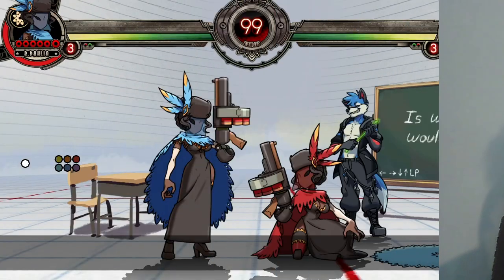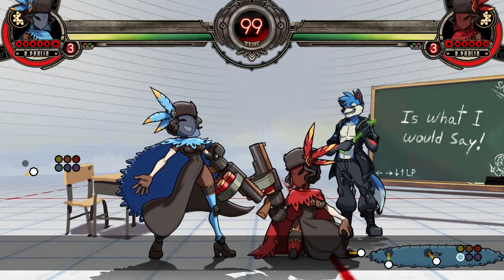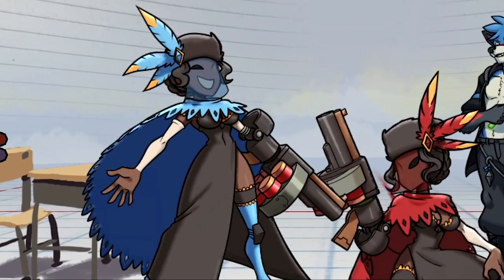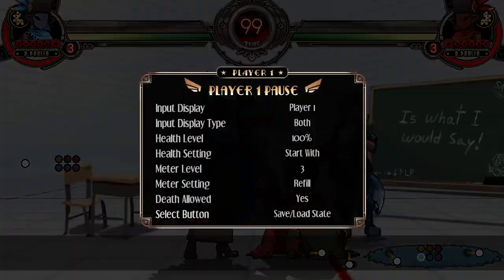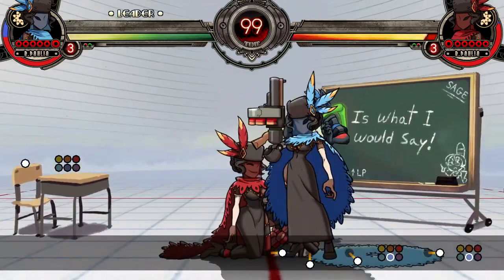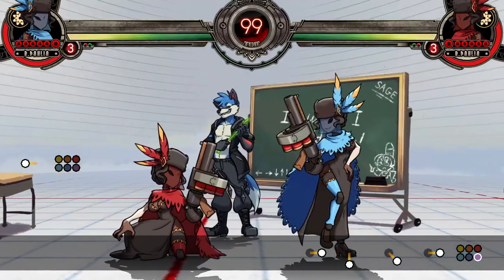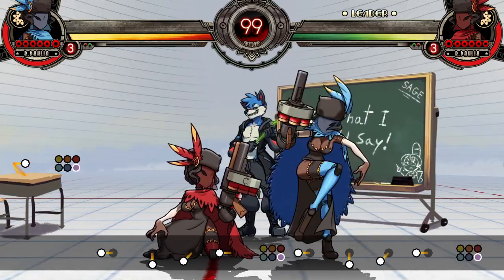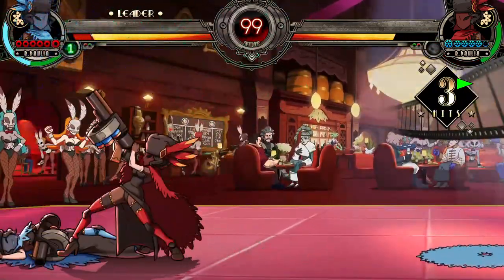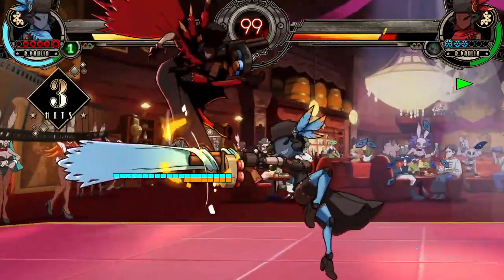Counter works as follows. Upon inputting forward down forward kick, Dahlia enters a parry state for 26 frames. If she doesn't get hit, she gets disappointed. But if she does get hit, light version will hit in front, medium version will hit behind, and heavy version will teleport to your tag partner — unless you don't have one, in which case counter won't pop up in the first place. Heavy counter is the only version that can also trigger on projectiles, making it the best version defensively speaking.